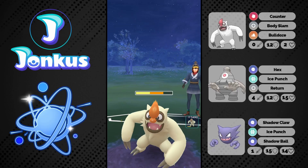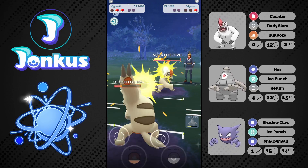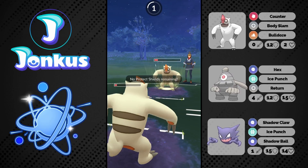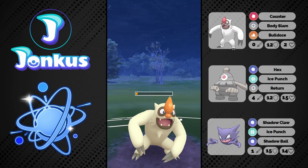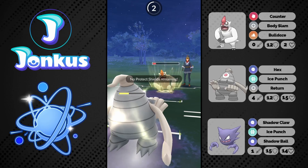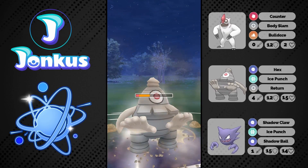Shadow Punch is I think 5 energy cheaper than the other Punch, but I'm not 100% sure. Shadow Ball itself would be a better nuke, and I thought if we use Haunter as a closer anyway, we should just use it there to nuke the opponents later on.